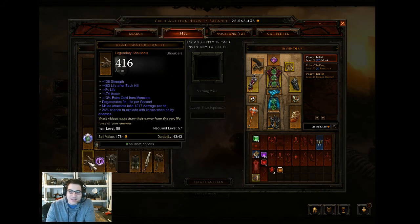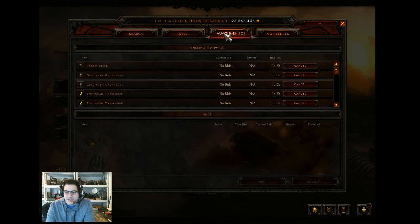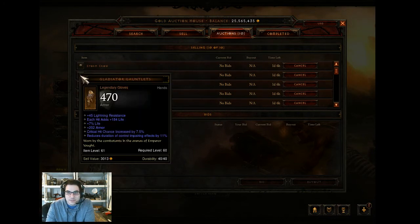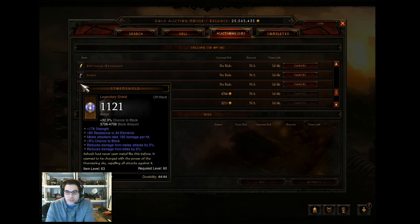There are a lot of set pieces here. The Death Watch Mantle is pretty good - I'll probably throw it on the auction house. My Storm Shield is up there too. The Storm Crow is actually really good especially for a wizard. I picked one up but it was worse than what I had, so I'll throw it up on the auction house. Another Storm Shield was okay but it didn't have a socket - if it had a socket I would definitely go for it.